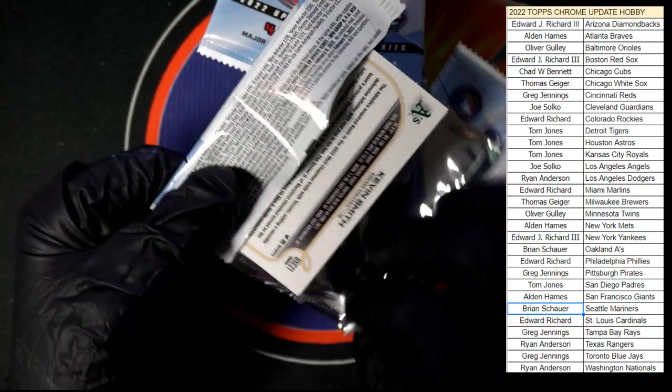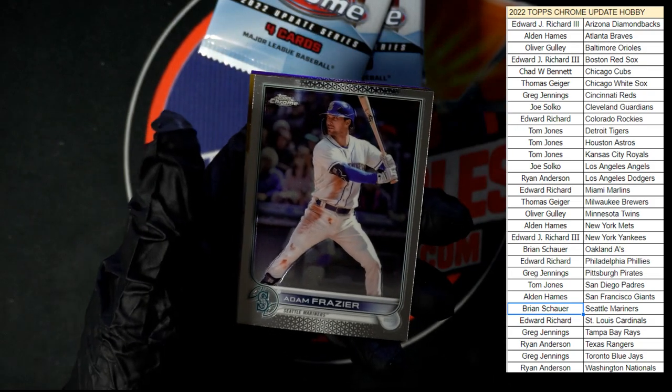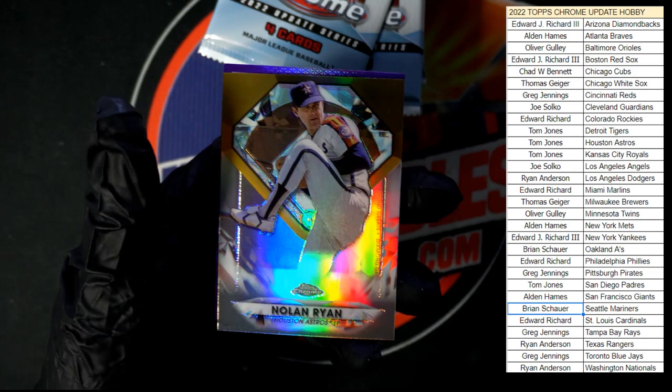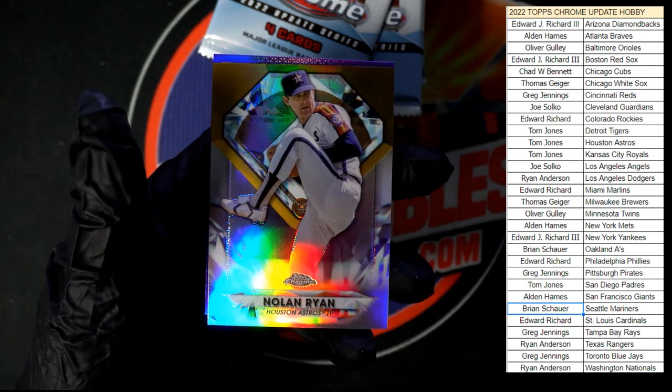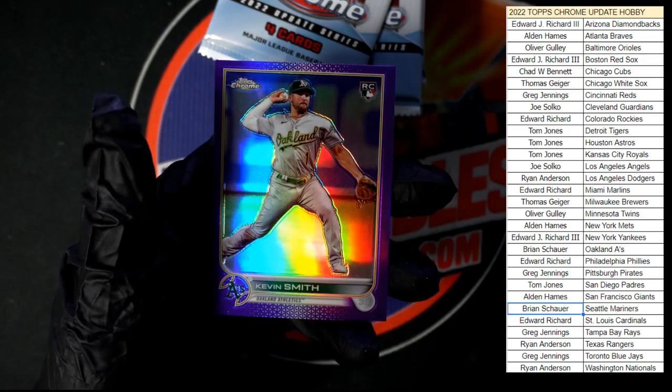Last pack of the first half — Javier Baez for the Tigers, Frasier for the Mariners, another one of those diamonds. Nolan Ryan for the Astros — who's got Houston? Tom J! And Kevin Smith purple for the A's.